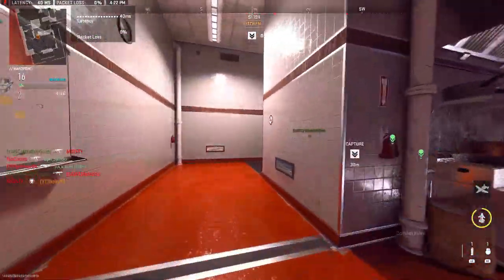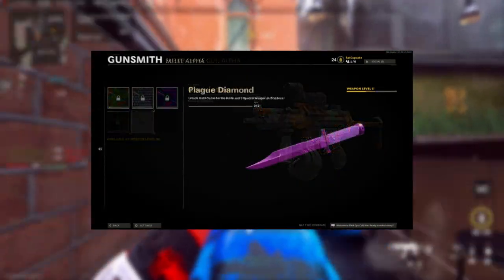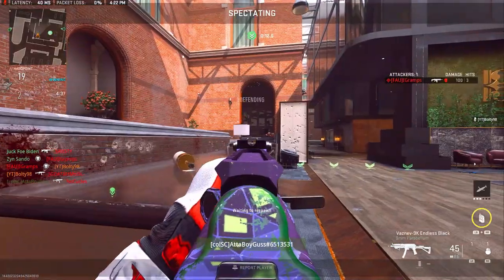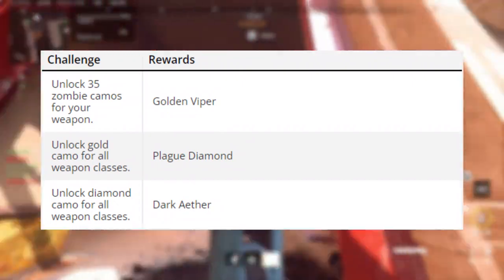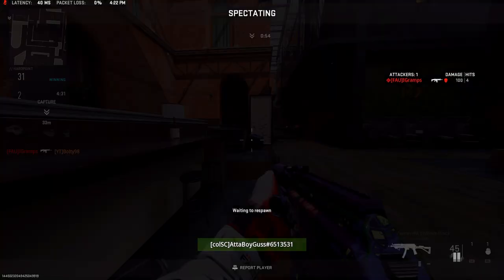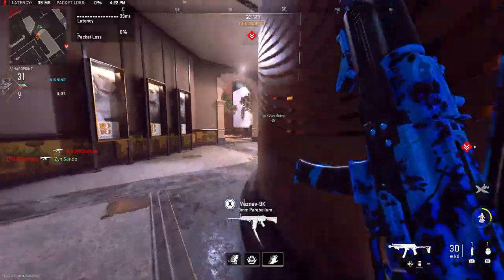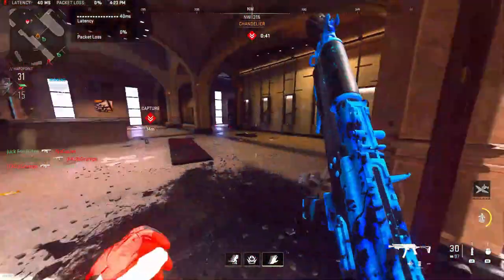Our first topic is camos. Do you think we should have a camo grind for the zombies coming to Modern Warfare 3? In Cold War it was introduced — we had the base camos and then the mastery camos: Golden Viper, Plague Diamond, and Dark Aether. Same thing in Vanguard, just a little bit different on the camo side. I personally would love to see a camo grind in MW3 Zombies — they're super interactive and cool.